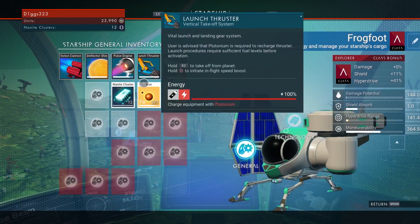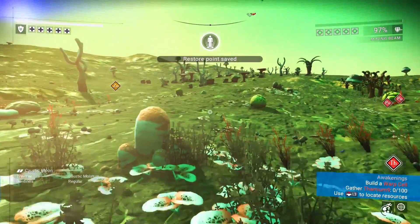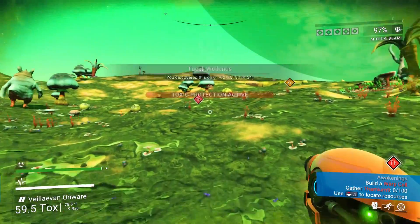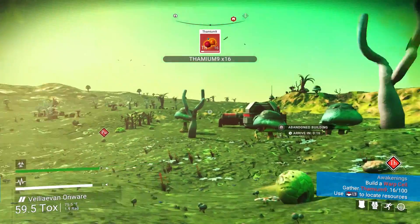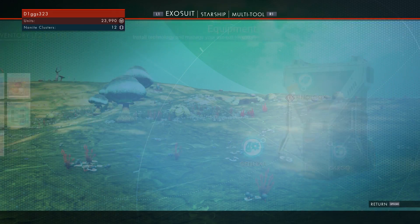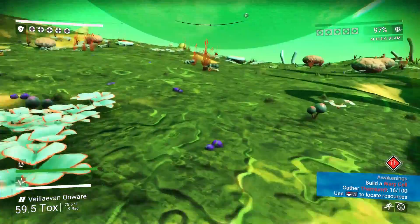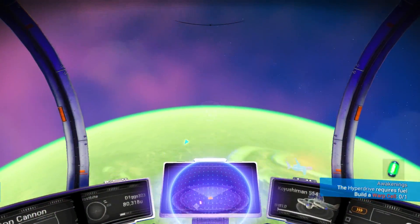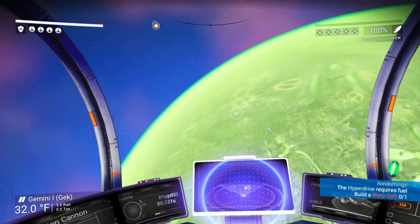It says craft a warp cell — can I craft a warp cell? What do I need? I need Thamium-9. There's some right here but I need to get 100 Thamium-9. We might have to do a little bit of exploration on this planet to get some more Thamium. There's zinc, plutonium... Let me do a little bit of looking around to see if I can find some Thamium, and then I think we're gonna have to end today's episode. I have the warp drive charged, although I don't think it updated in the quest log — hopefully this works.